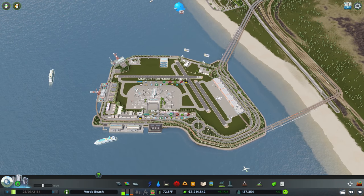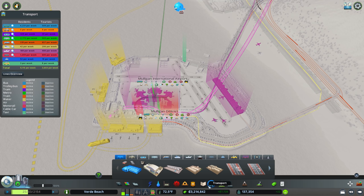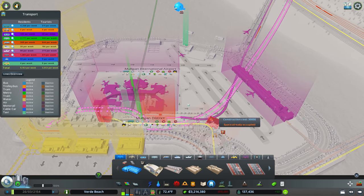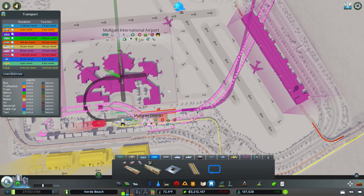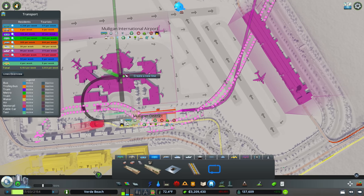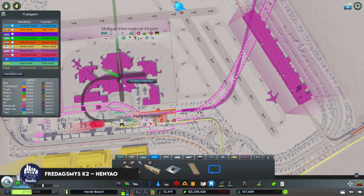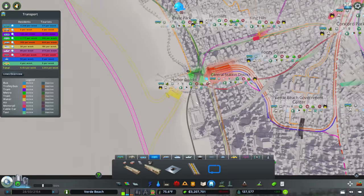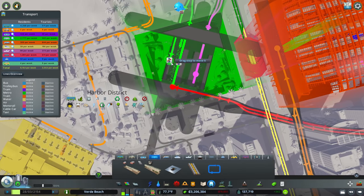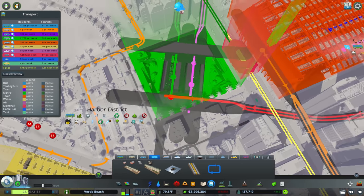There's a lot happening here - there's all the surface level stuff you see at Mulligan International Airport, but also the below ground stuff. I want to start by disconnecting all of the underground stuff first, going mode by mode and deleting things so I don't have icons popping up. We'll get rid of that little looping line, and get rid of this downtown line.